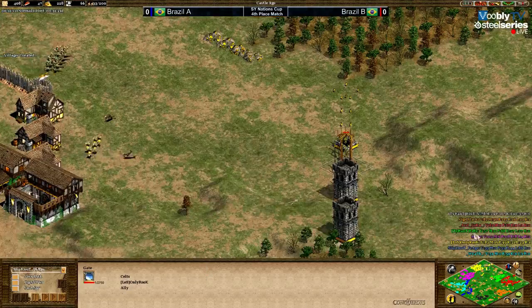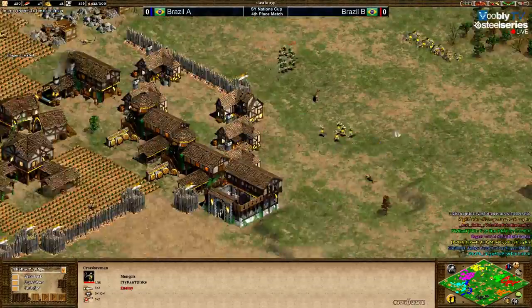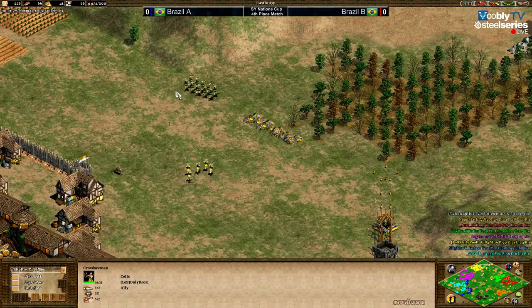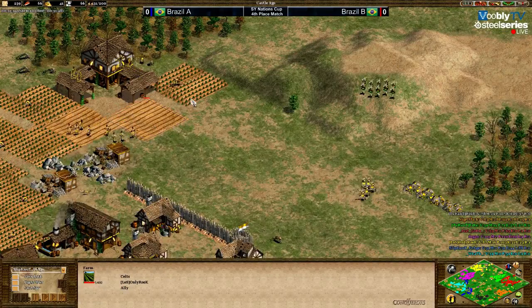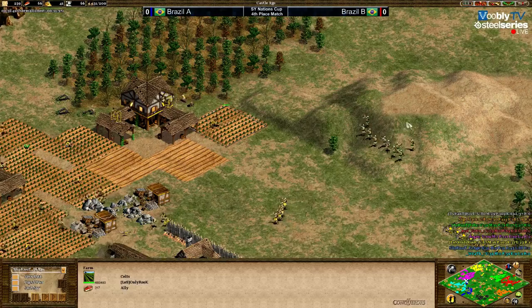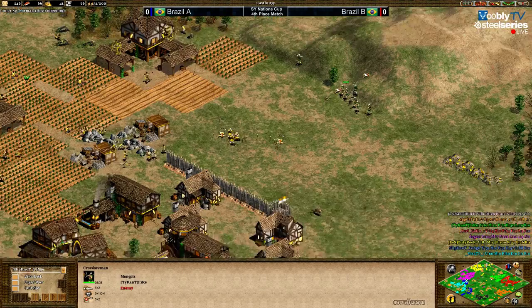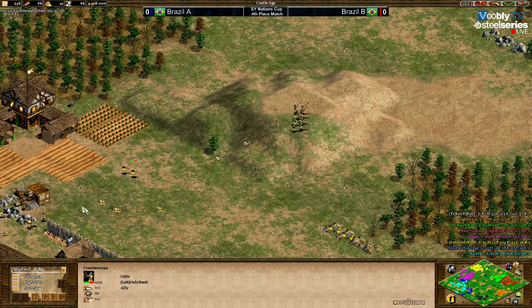I wonder what Miguel is doing — why is he walling and booming while he is a flank and should keep Fire in check? Why is he so passive? He should be doing more pressure because he knows the pocket is slinging and the other pocket is too busy on the other side — so he wouldn't even be two versus one. With Celts you wouldn't want to go heavy on archers since Celt archers are weak against Mongols.